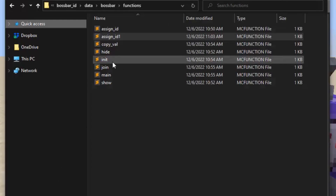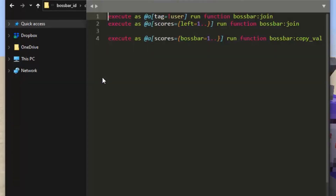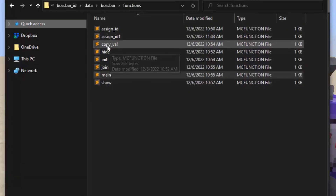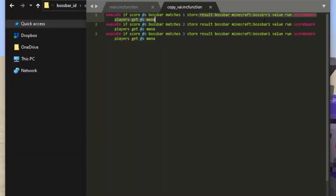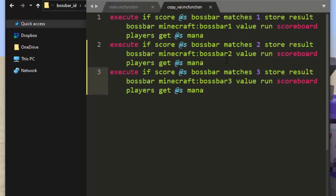Now we have a couple of commands for manipulating these. Every tick, anyone that has a boss bar assigned is going to have copy value run, which copies mana onto the boss bar for that specific player. In copy value, we basically say: if you are boss bar one, store the result onto boss bar one's value and run scoreboard players get mana; if you are boss bar two, store onto boss bar two's mana; if you are boss bar three, store onto boss bar three's mana. This copies it regardless of which boss bar you are, and you'll just be assigned to the proper one.